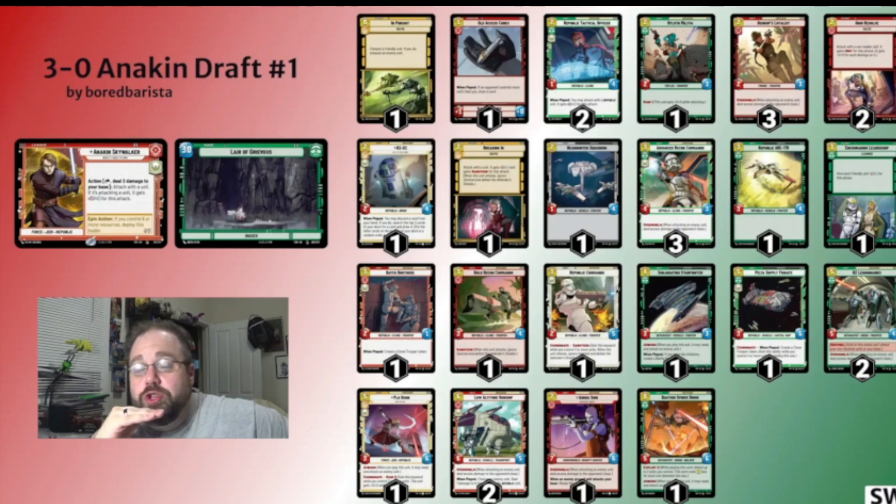I was going to be taking seven to the face, but I just tapped down a clone trooper token, and I was able to gain myself enough time to aggro out, kill all their things. The big staple of this deck is definitely drafting the aggro.